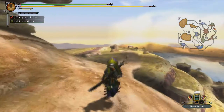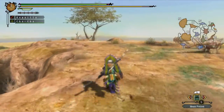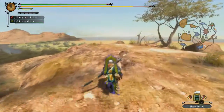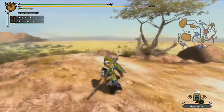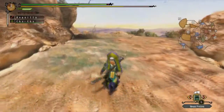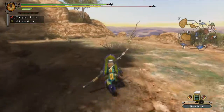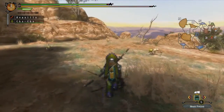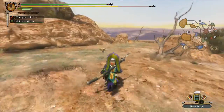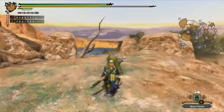His weak point is also his arms. He's one of those monsters. He is classified as a Brute Wyvern, which means he is incredibly tough, especially around the facial area. So be very careful when fighting this guy, because he's also the first monster that we encounter who has a roar that stuns. Be very, very careful against this guy.